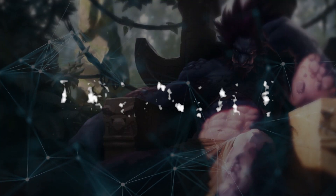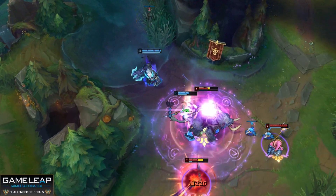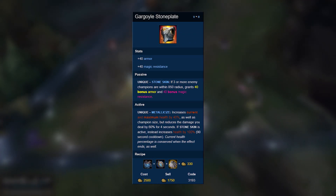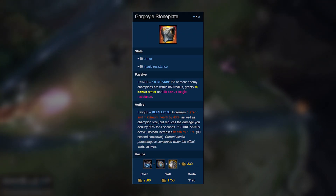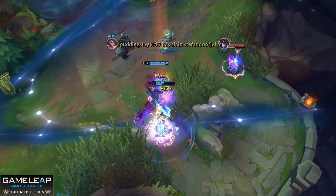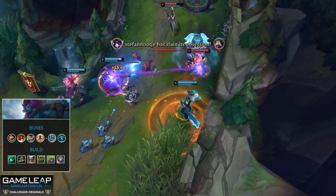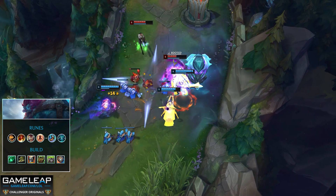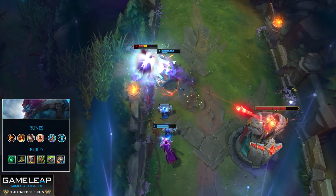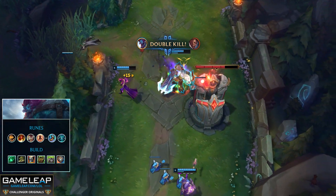The next champ is Trundle, and he's getting a lot of momentum right now because there are so many strong tanks — supports, top laners, and junglers all buying Gargoyle Stoneplate. With people having all these resistances and health for him to steal, his value just skyrockets. His build has shifted toward acting as a stand-alone tank, so for runes take Conqueror, Triumph, Legend Alacrity, and Last Stand, with Magical Footwear and Cosmic Insight as your secondary.